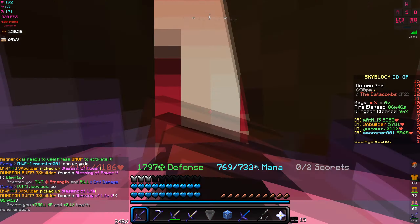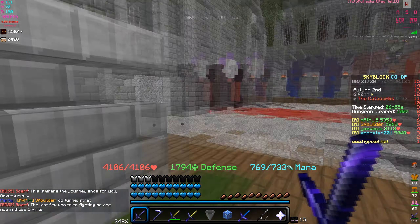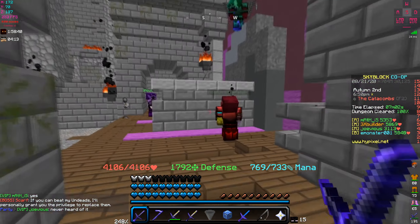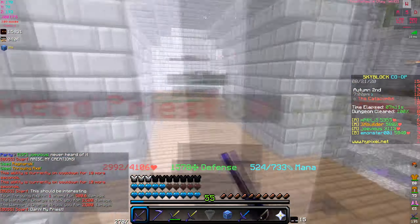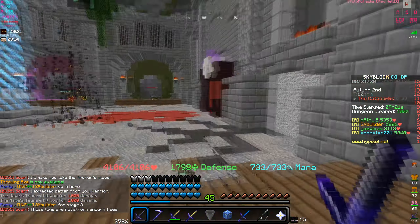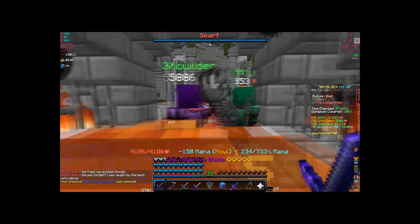Comparing three-fourths zombie soldier plus Bonzo's mask versus zombie knight — this set is definitely better. You get more health, and while the zombie knight gives a little more defense, they're pretty similar there. With zombie knight I'd have around 2,000 health, which would suck. I'd rather use this three-fourths set. The only thing I like about zombie knight is the speed — you get like 20 speed per piece.